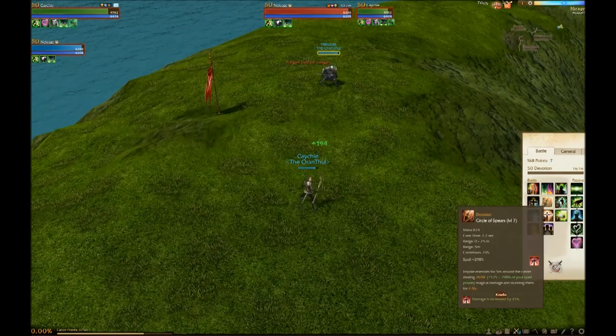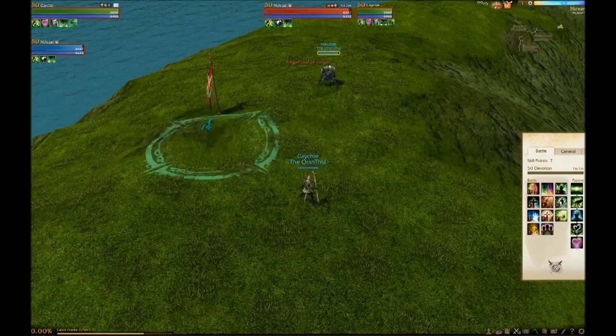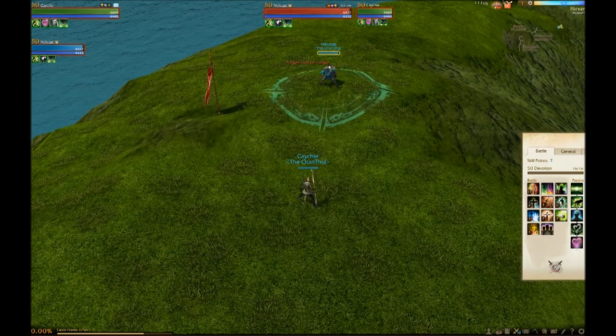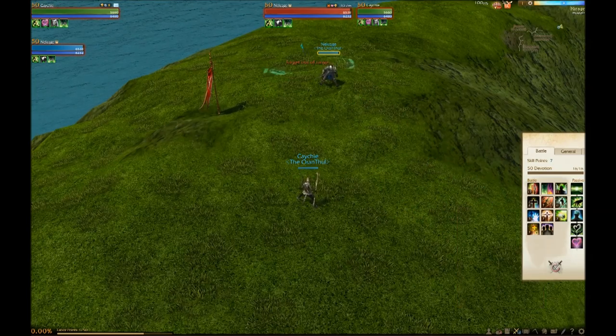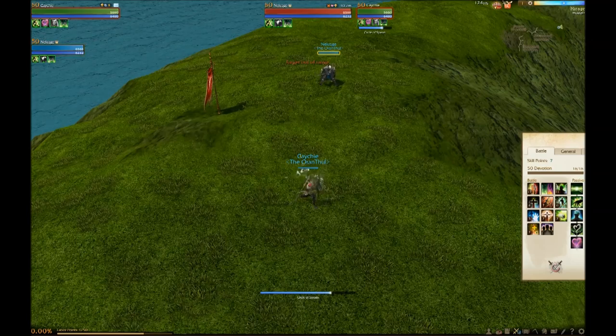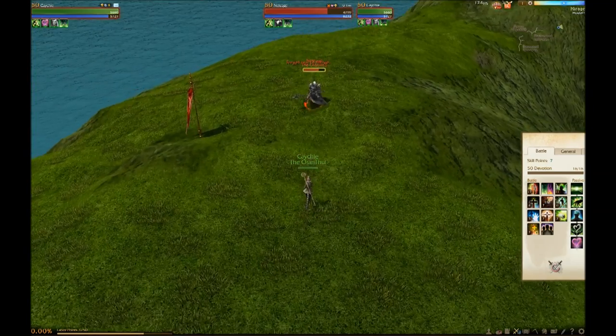The fifth ability in the tree is Circle of Spears. You choose the location where you're going to cast it — it does damage and impales the targets, which is a stun. Pretty nice. Circle of Spears takes some casting and then boom, targets are stunned and it does some damage.